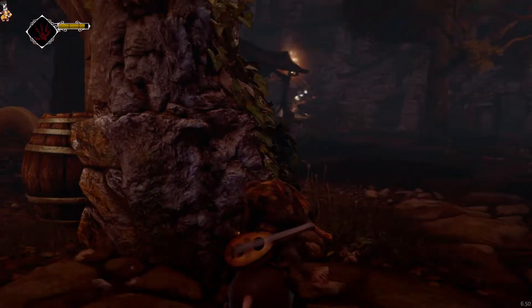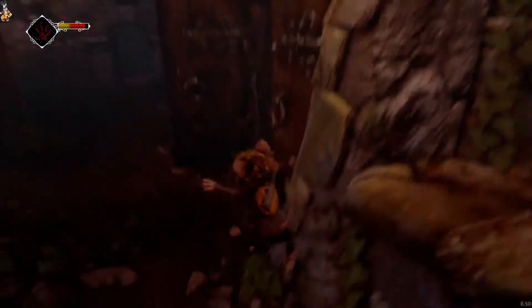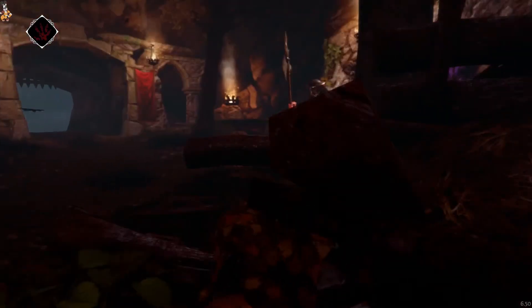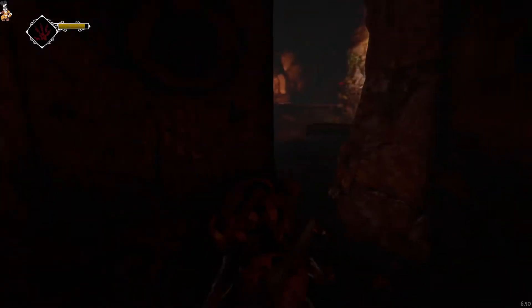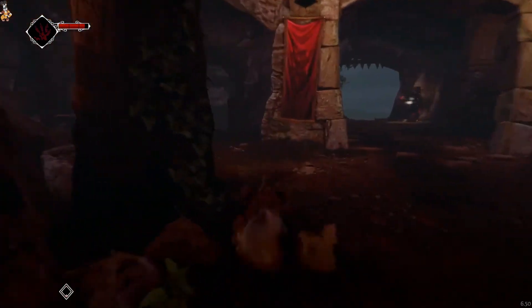I thought that guard had moved but he hadn't. Let's head over this way again. There are the two guards over here — three guards actually, oh that guy's gone. This one's going to see me in a second so I do need to try and get out here. I'll have to try and time this a bit better. That one's down, this one is over there — let's do the runner this way.